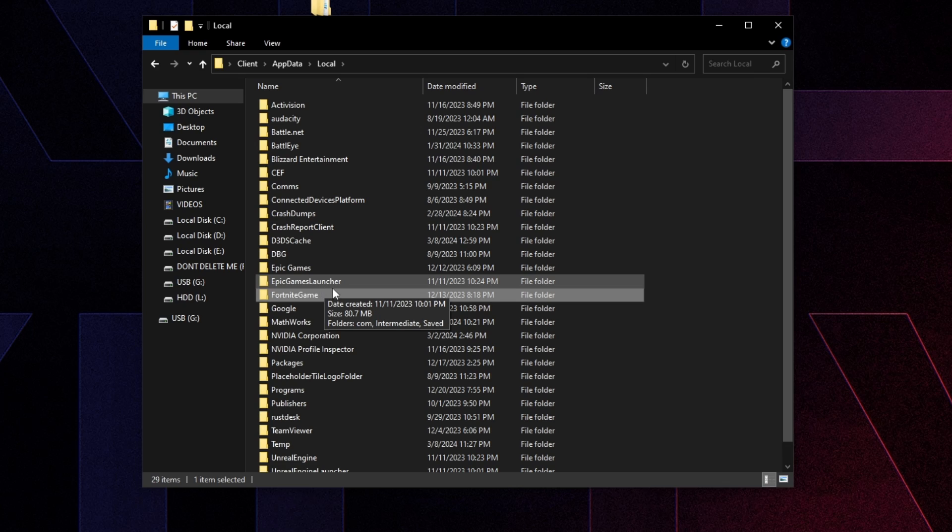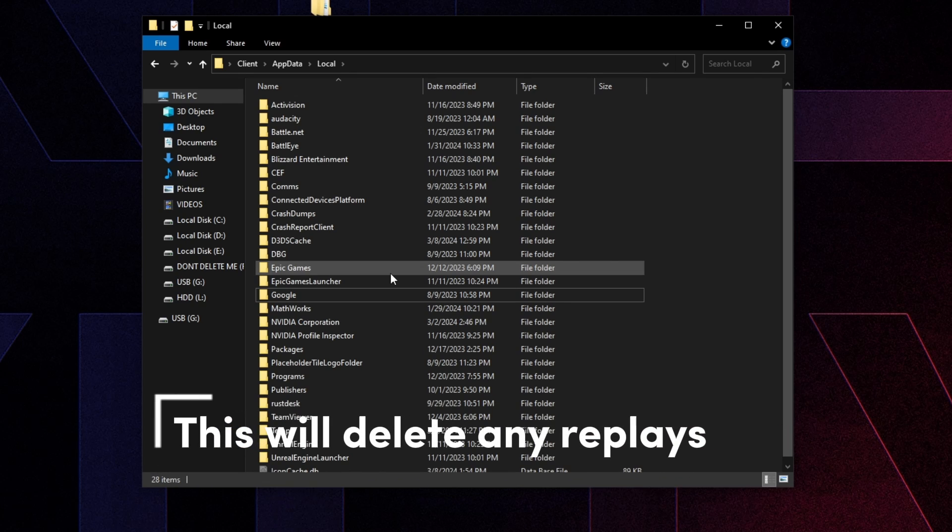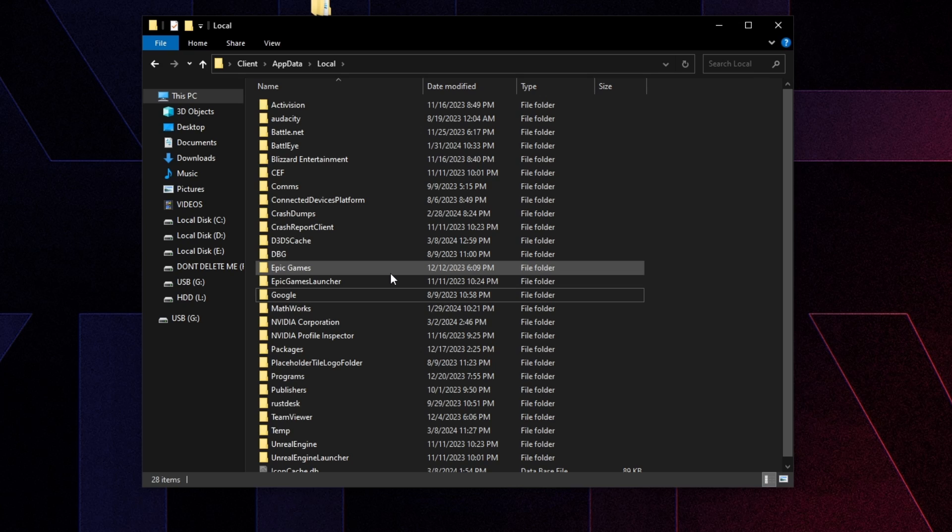The FortniteGame config folder is located at %localappdata%. Right click on it and click delete. Before you do this, just be aware it's going to delete all of your replays, so if you need your replays for any reason, probably skip this step.